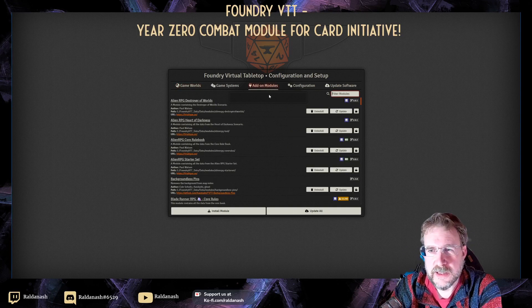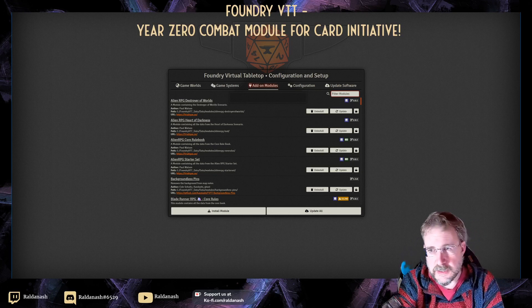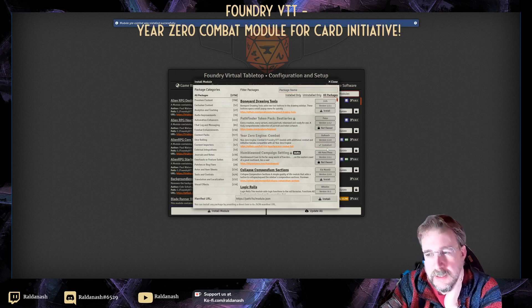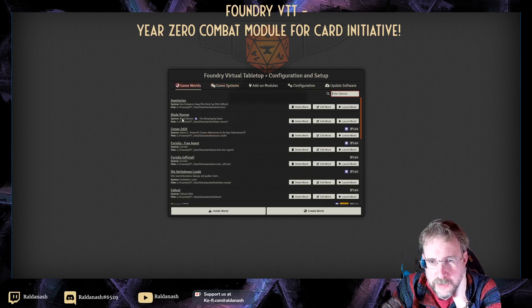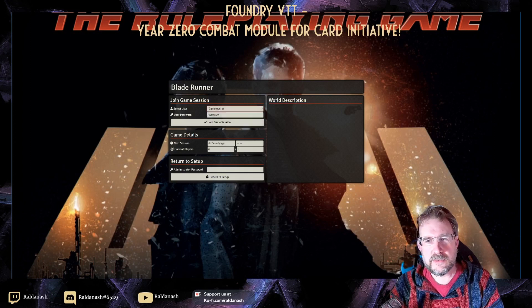I'm going to first of all find the module in my Add Modules section. It's called Year Zero Engine Combat — here it is. I'll install it, wait a second for it to download, then close it and go to my game world, Blade Runner, and just log on here.